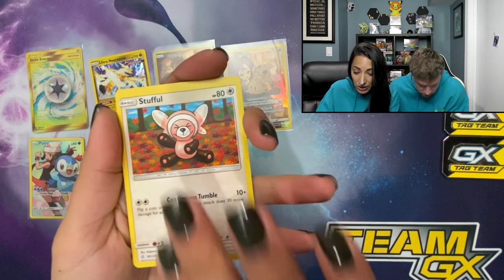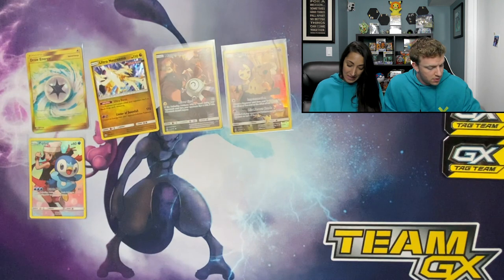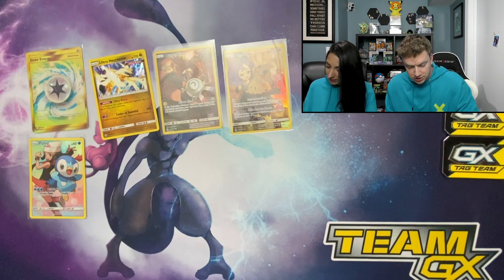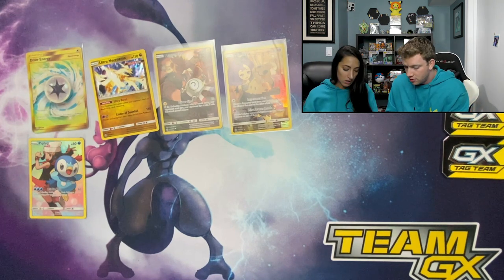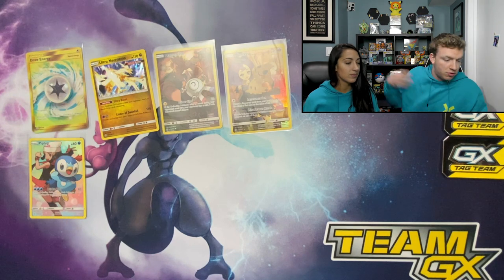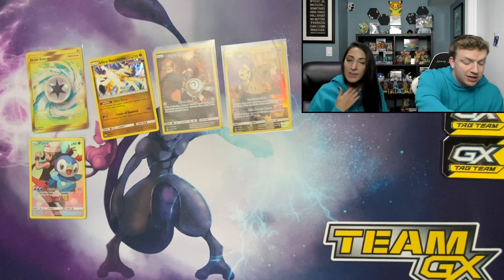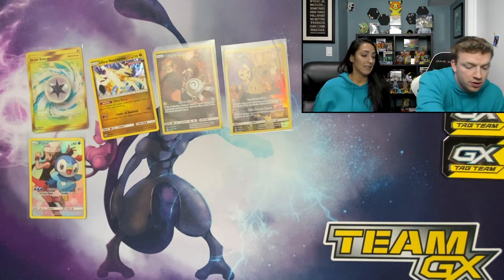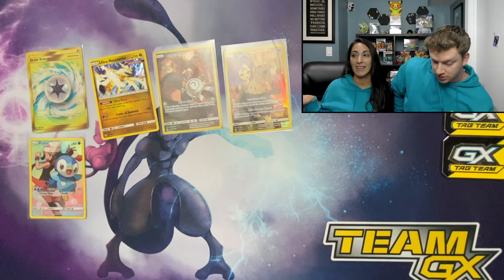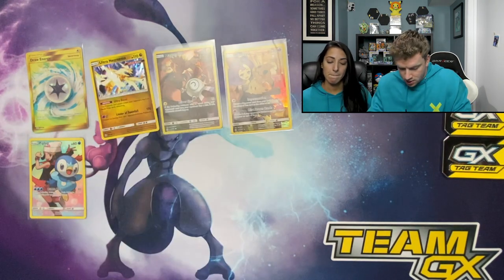Dropping Shaymin cards everywhere — two Slurpuffs, one reverse holo, one not. It's always weird when it gives you a double of something. Oh, is that your last pack? Yeah, I'm on my last one too. I'm just throwing all the stuff over here — it's a mess. We always make a mess. Just don't hit me in the head this time. I clean it up after, don't worry. Code card bam — code card!